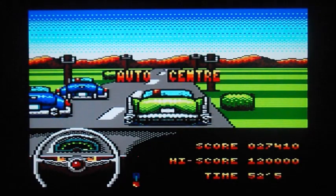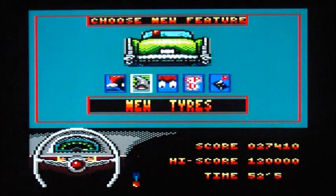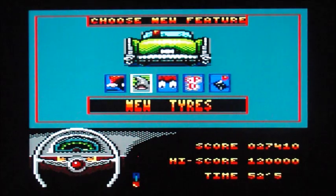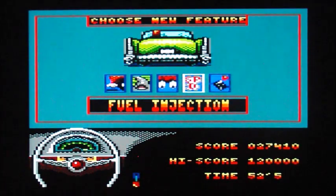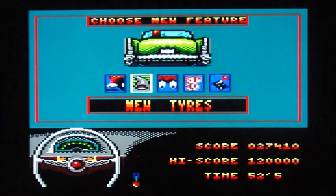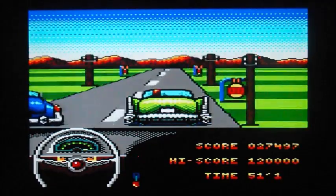We made it to the auto center. Here we get a choice of five upgrades: a new front bumper that doesn't slow you down as much when you hit things, new tires to help with cornering, nitro boost for acceleration, fuel injection for higher top speed, and automatic gears. I don't really use gears that much, so I'm going to go with the tires to help me around the corners. Off we go again.